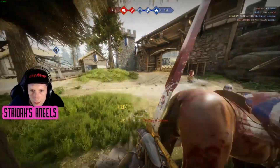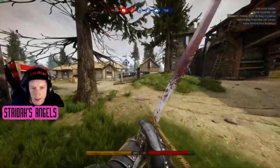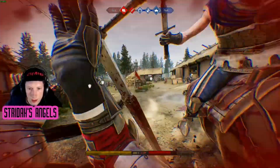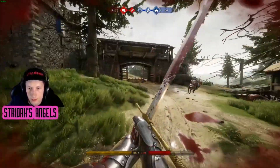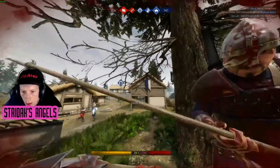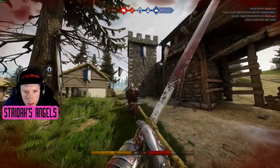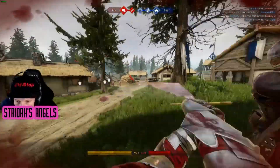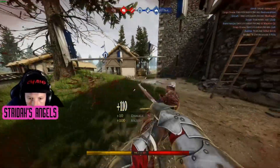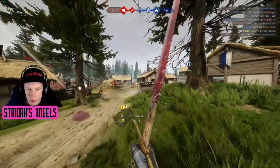We are going to focus on staying alive by using the shield, which is much more forgiving for defense than a longsword, and recognizing opportunities to attack. Using the shield at this step is like having training wheels on a bicycle. As long as you have stamina, you can hold the shield toward your attacker and repeatedly block attacks without having to worry about timing your parry.